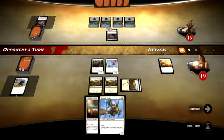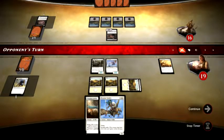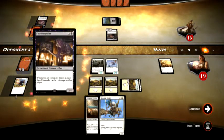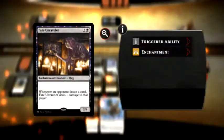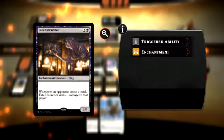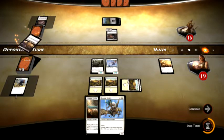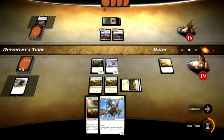Alright, so he's got another Swamp. Skipping the attack. On his second main, he is playing Fate Unraveler. Whenever an opponent draws a card, Fate Unraveler deals one damage to that player. So every draw turn now, I am going to be losing one health.